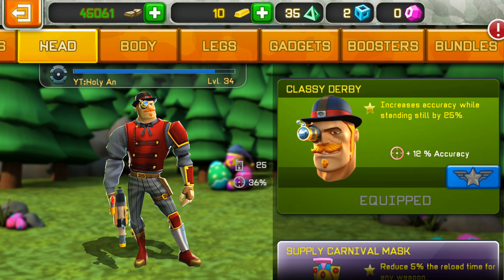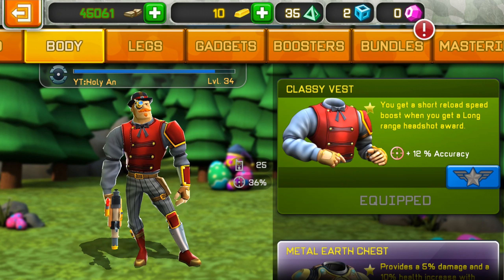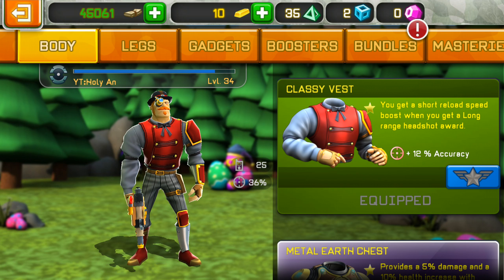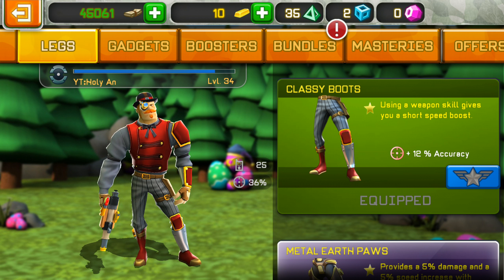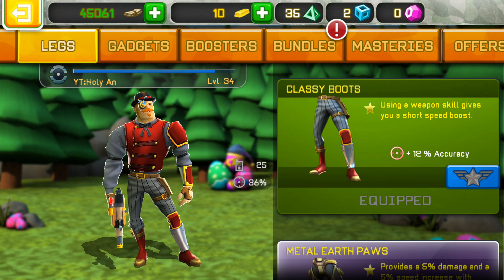We've got a Classy Derby that increases accuracy while standing still by 25% — not bad for snipers. You also get a shot reload speed boost when you get a long range headshot. I think they are trying to promote people to use snipers, because it's all sniper-related. Using a weapon skill gives you a shot speed boost — it's a little bit like Red Hulk.